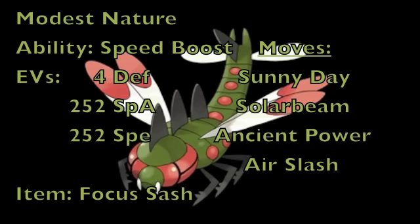As for the EVs, we'll put 4 into Defense, 252 into Special Attack to give the highest Special Attack possible, and 252 EVs into Speed for max speed with a Modest nature. As for the item, we're going to be using a Focus Sash, so that you can always survive one hit with at least 1 HP.